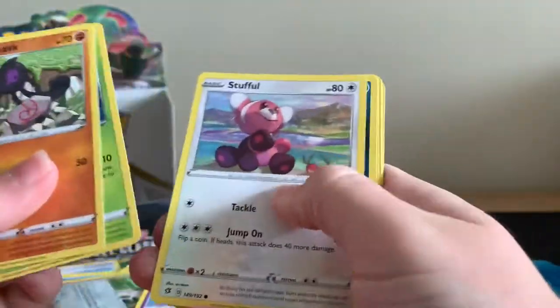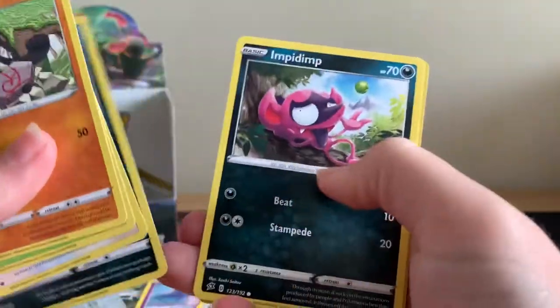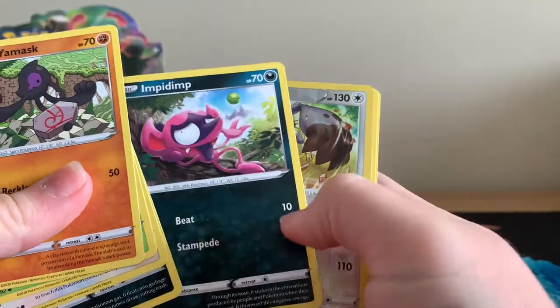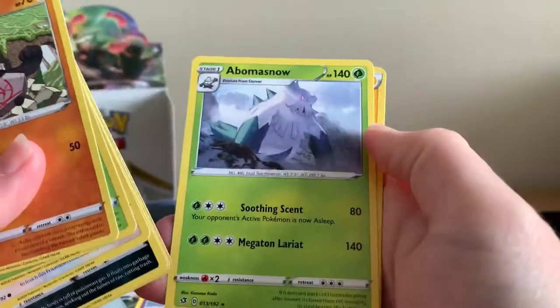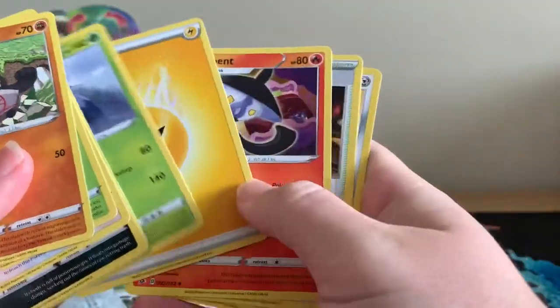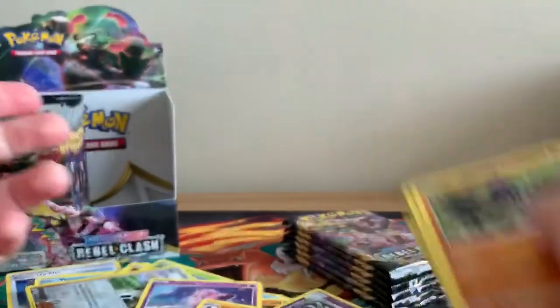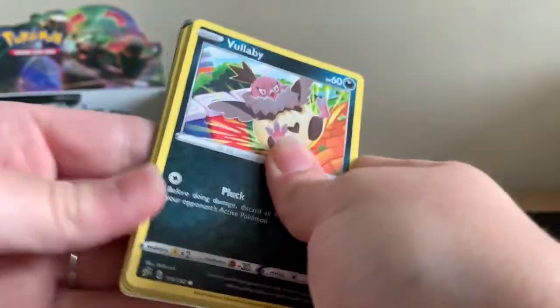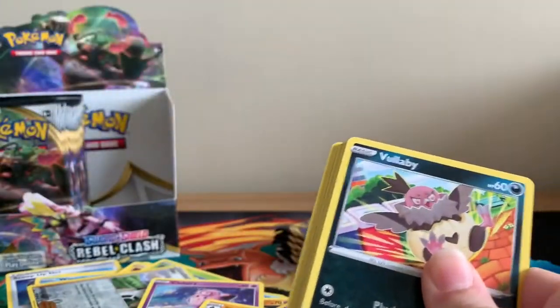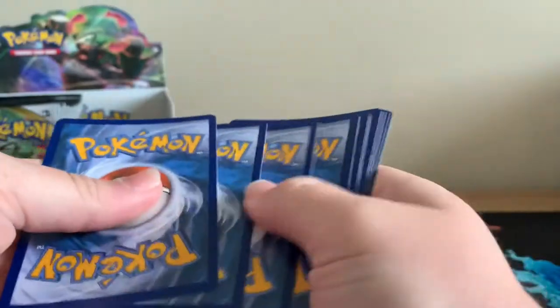Some nice code cards, Stufful — lovely artwork, I like that. I do like this inked-in style, it keeps popping up. Reverse Holographic Rare Diggersby and Obstagoon. After this pack we've got five packs left off this first half of the booster box.